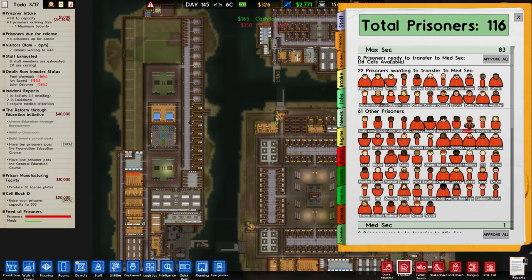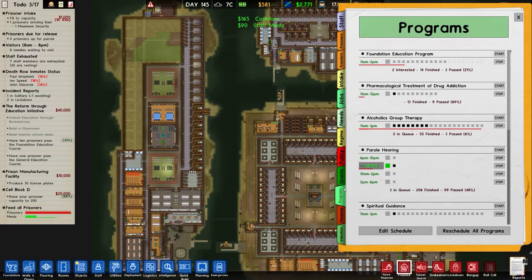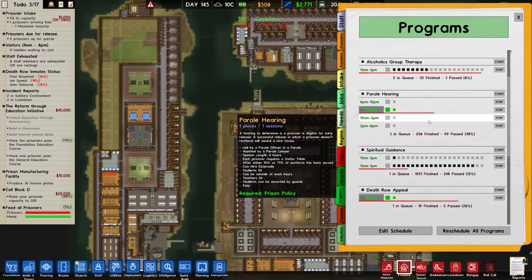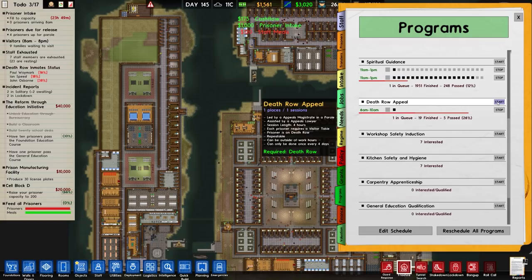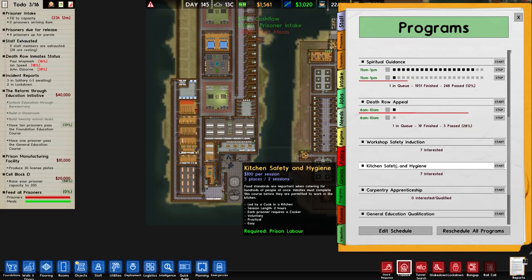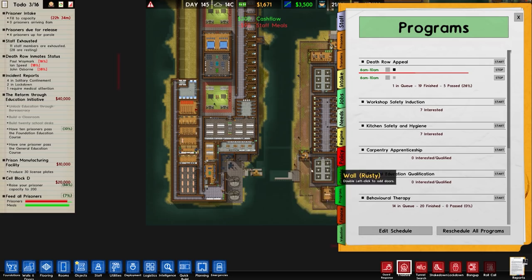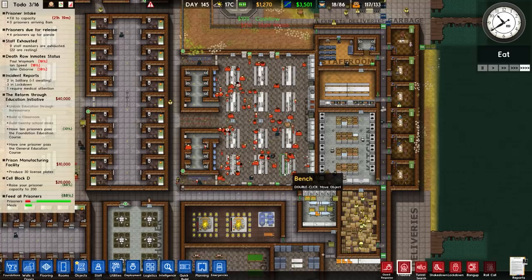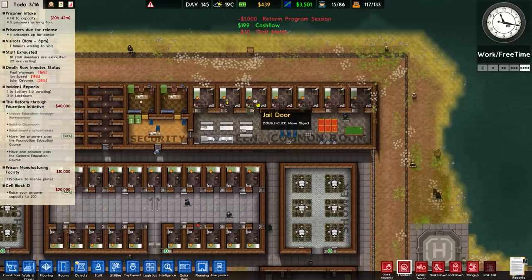One maximum security prisoner arriving shortly. We can see 22 prisoners wanting to transfer to medium sec — is it because they haven't run any programs? We have pharmacological treatment for drug addiction, foundation education, alcoholics group, and spiritual guidance running. Death row appeal — might as well run more than one. Guard taser training: we have 33 in the queue. I'm going to start that up because we've had a lot of guards come through the facility — a nice way of saying they've turned up, failed their taser training, and then got killed.